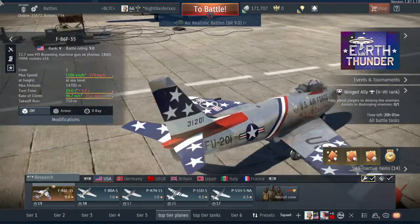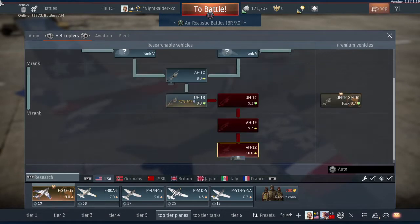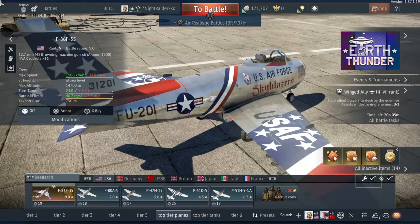After that we have the American Apache. This is going to be fun — I won't be able to play it because honestly I have no helicopters at all. This variant of the Apache is the AH-64D at 11.0. It will be after the AH-1Z, so that's going to be fun to see and hopefully I'll get it way in the future.